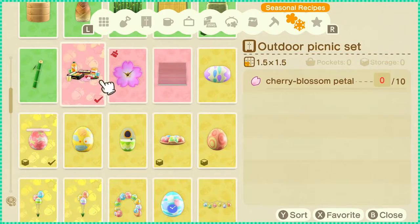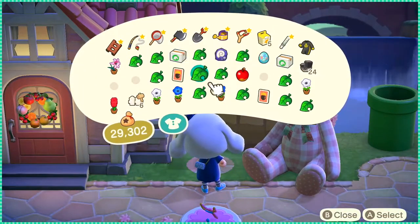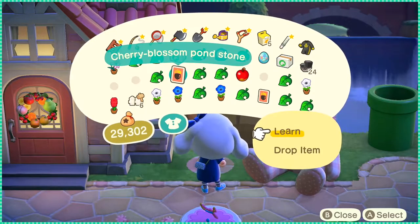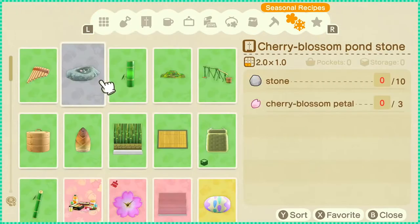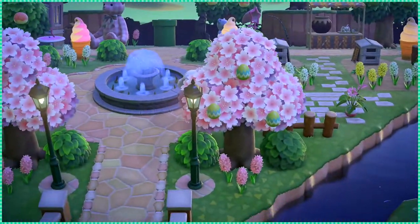This is what I have so far. I also got the wand recipe, which I'm gonna save for my other island because I play there more. And then the cherry blossom pawnstone — I guess I could learn it because I have it on my other islands. Oh, I already know it. I do? Why is it not here? Oh, it's over here. Why is it not all grouped together? It's confusing.